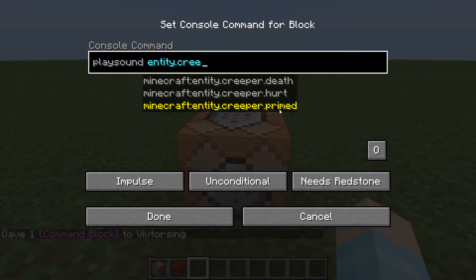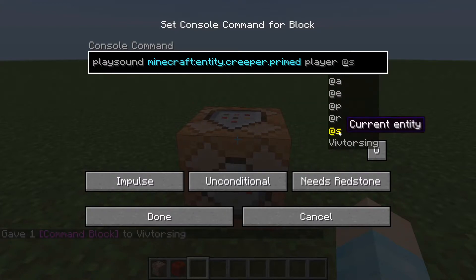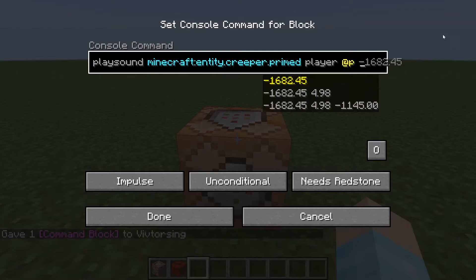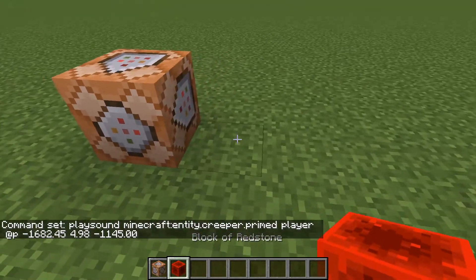So I'm going to find an entity and I'm going to find a creeper, and I'm going to put a primed sound. I'm going to send it to the player — I'm going to play it to the nearest player — and you can set the coordinates. I'm just going to put this coordinate and press done, and now when you power it...